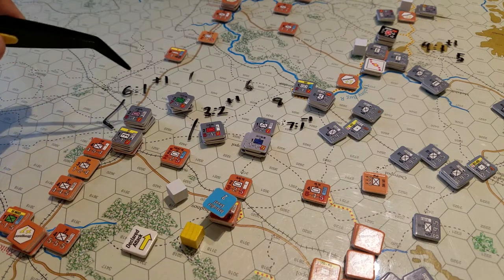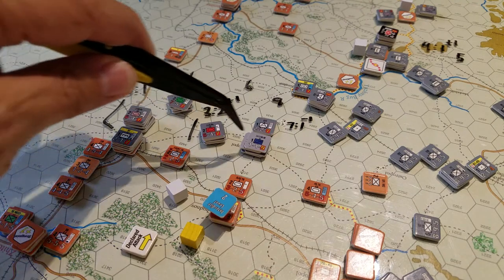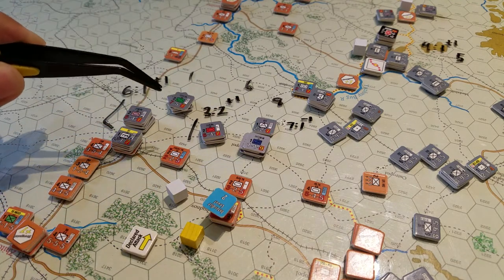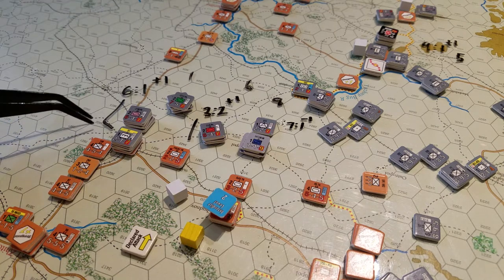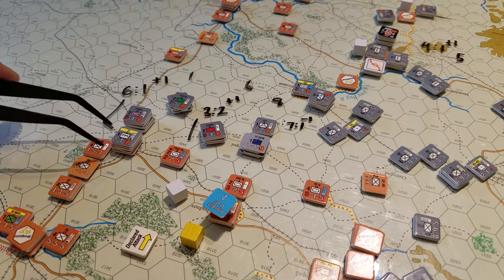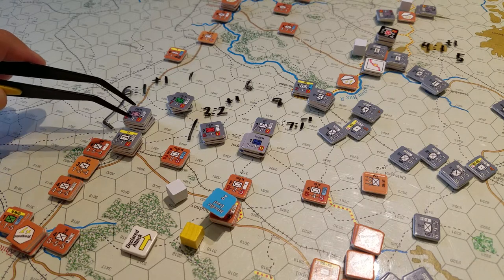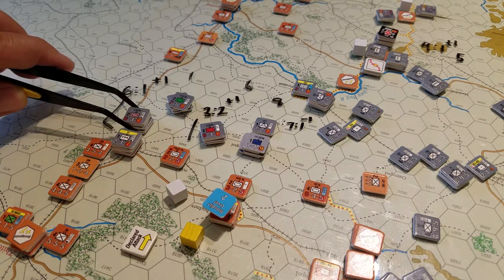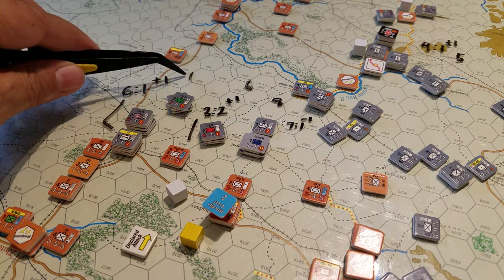Interestingly enough, these first three attacks across here did not involve any attack supply, which means you automatically get a plus-two penalty on your die roll. But because I applied air and it all went in here, and we had engineers - although we're attacking into a city - we got some other bonuses and it managed to net everything out to a plus-one penalty, but I rolled a one.